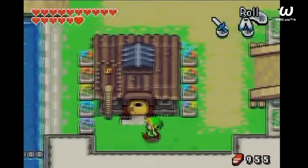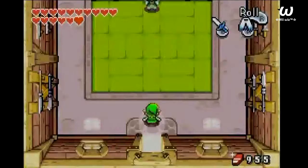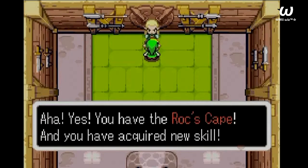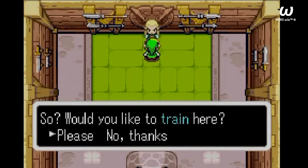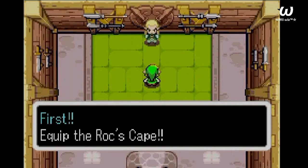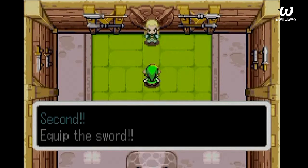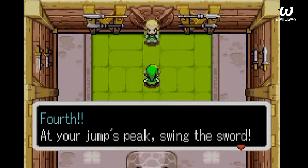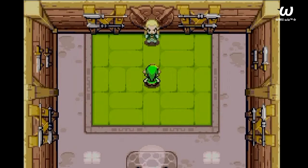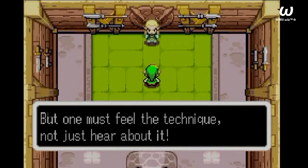Before I go close, now that we have the item we're looking for, I think it's time we go over another technique: the down thrust. Equip the rockscape, equip the sword, jump, then at jump peak, sweep the sword. That's an expert technique.